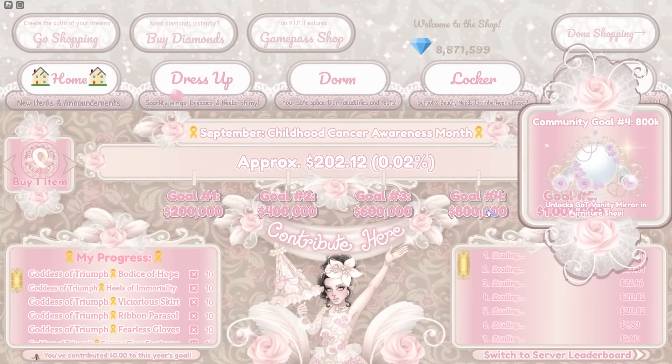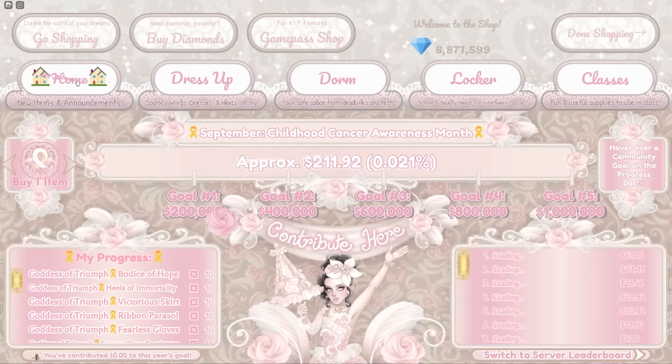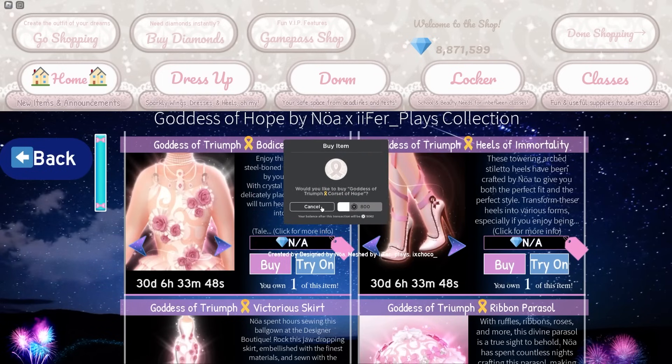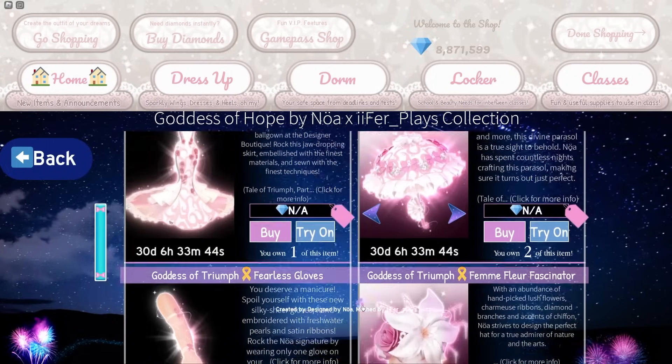The shop is all updated now, as you can see, and all of the Goddess of Triumph stuff is out and we can start contributing. It's the same price, but currently it says 'not available.' If you click on it, it still shows the same prices — so it's still the same prices to buy stuff.